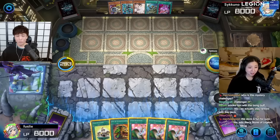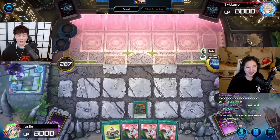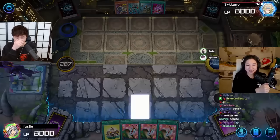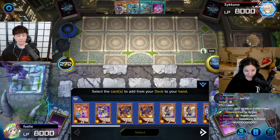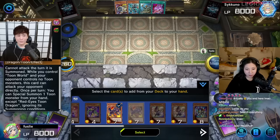My deck wasn't shuffled well. First I activate Pot of Extravagance, which lets me put down and banish six cards to draw two - but Leslie negates it with Ash Blossom! He's a sweat - he probably has Maxx C in there too. Goodbye to your Pot of Extravagance. I have to banish six cards for that anyway. I'll activate Toon Bookmark to add a card... okay, I'll activate Toon Kingdom.